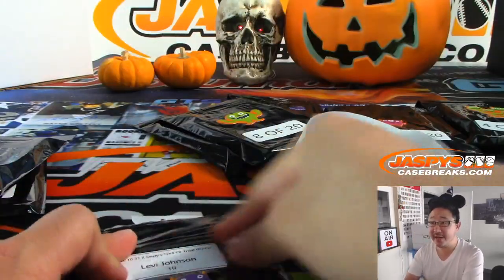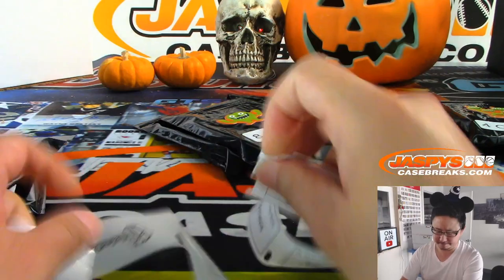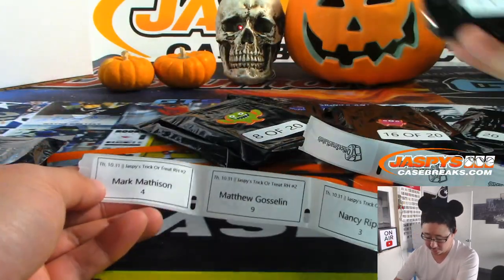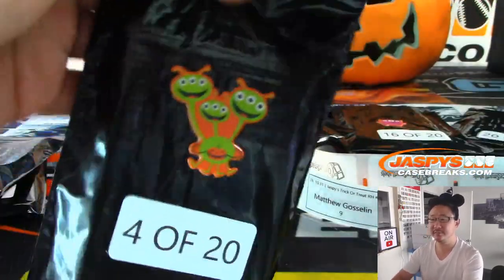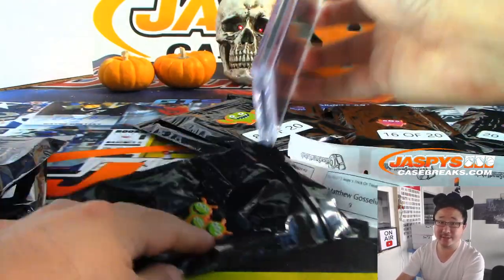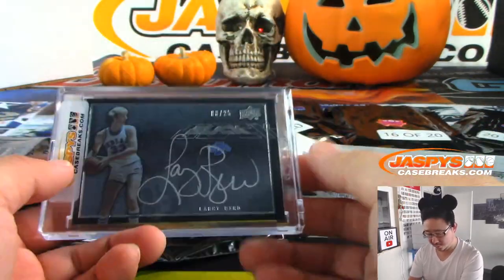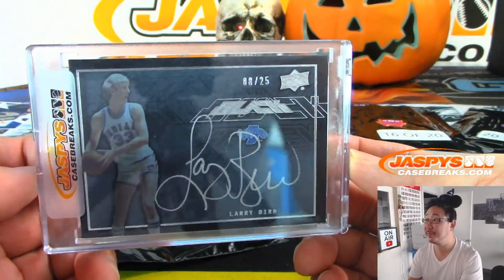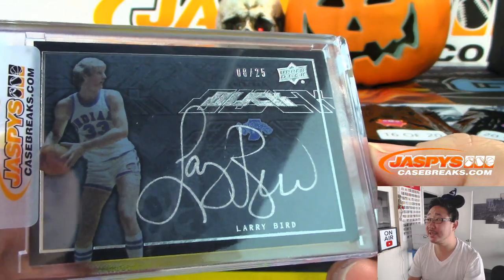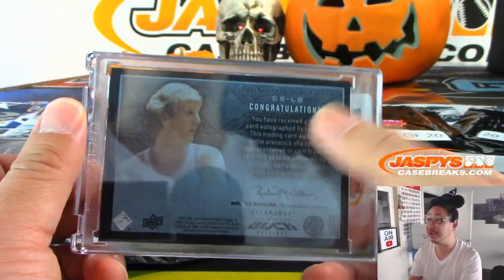Trey's asking if I think Aaron Donald joins the Titans or the Bears. Mark Masson with pack 4 of 20 — who has more assets to give up? He'll probably ask for a lot for Aaron Donald. Oh Mark, look at this — 8 out of 25, Larry Bird silver ink autograph in his college gear. Wow, congratulations indeed.